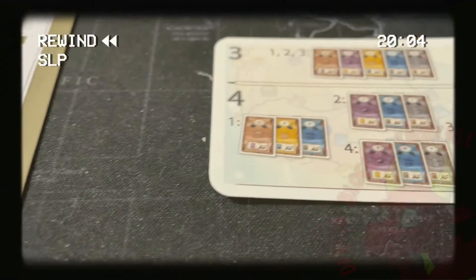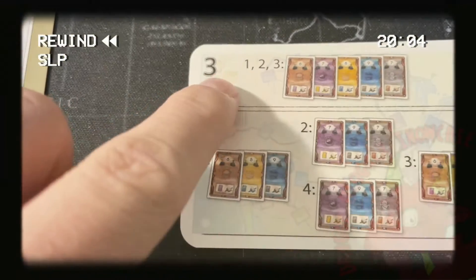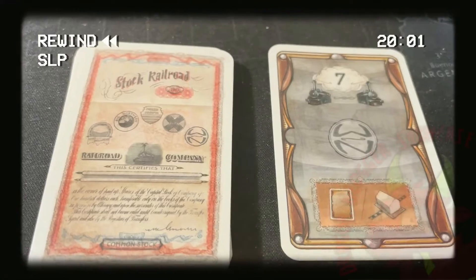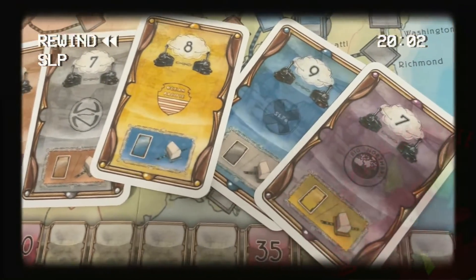Each of the five railroad companies has five to eight shares, and in addition to being a share of the company, each share card has a box on it that indicates another company. Players start with particular stock holdings based on the number of players in the game and their position in turn order.